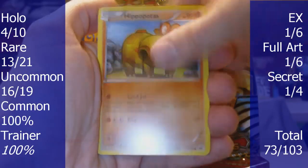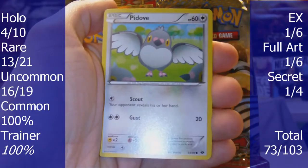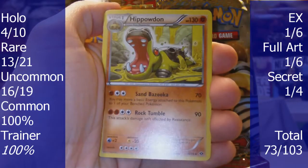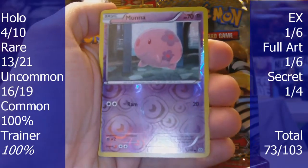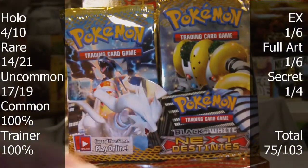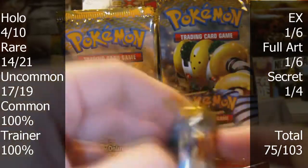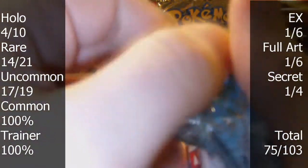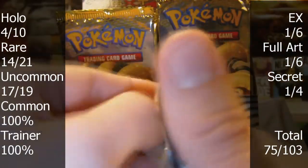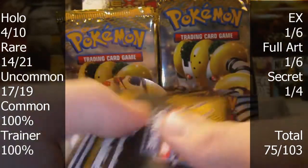Next pack: we have Grelleth, Hippopotas, Barrowseed, Blitzle, Pidove, Level Ball, Sky Arrow Bridge, Hippowdon, Munna, and Musharna — this is the rare. It's a really crappy card — one attack that costs two Psychics and then puts itself to sleep. That's horrible. But the ability is pretty good — it lets you look at the top two cards of your deck and take one. So it's okay.